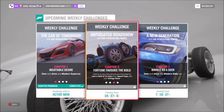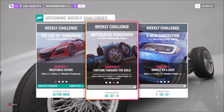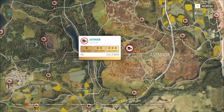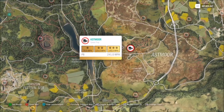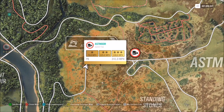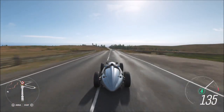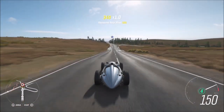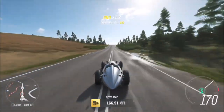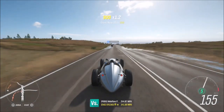The next challenge wants you to earn 12 stars from speed traps with your vintage racer. This is super easy. I'm filtering the map to show all available speed traps, but the one I recommend is the Astmore one. Three stars on here is only 140 miles per hour, which if you've tuned your vintage race car it will definitely do very easily. Providing you get three stars on each run, you'll only have to do four runs in total, and depending on your tune or how fast your car is will determine what sort of run-up you need.